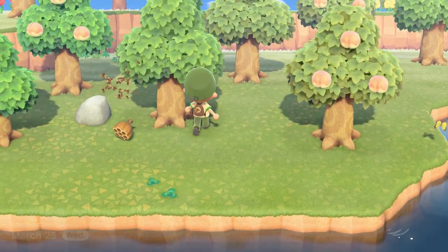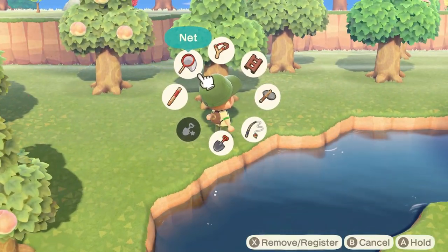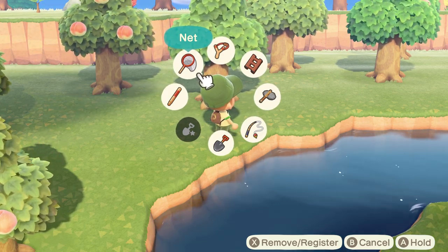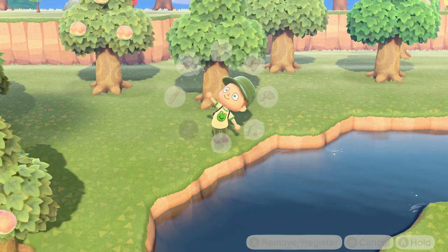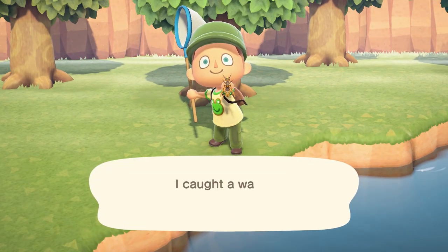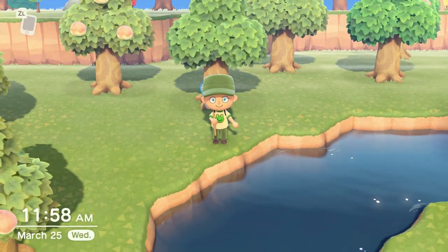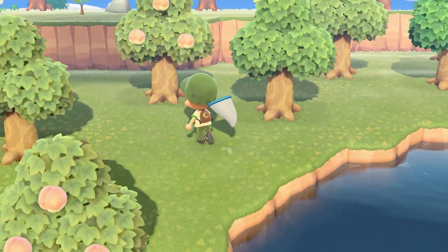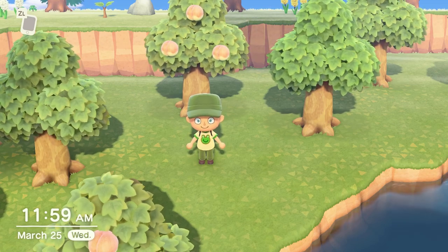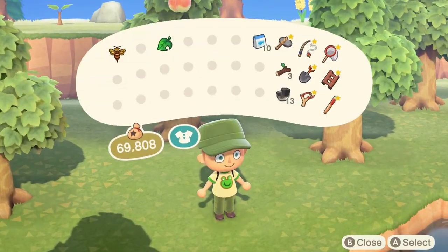Here we go — first tree! Running away. Pull up the item wheel. See, it stopped him. And when I switch to the net, my character's going to face down right away, so it kind of helps on the redirecting too. Got it! Boom, just like that! That happened a lot faster than I thought. So that's a really easy way to get wasps. I've discovered that method and gotten probably three or four wasps in a row without getting stung. I can't believe the first tree I shook for you guys was it.